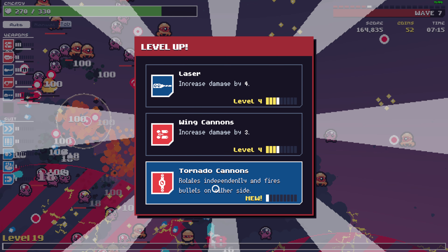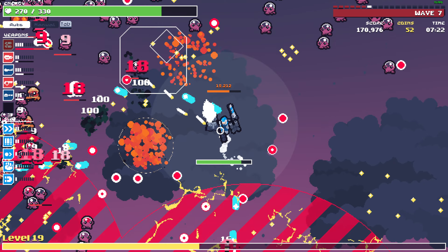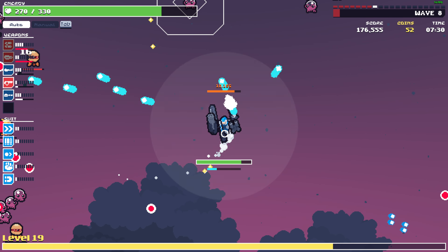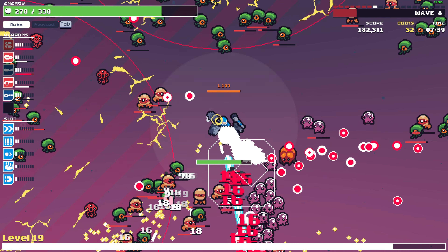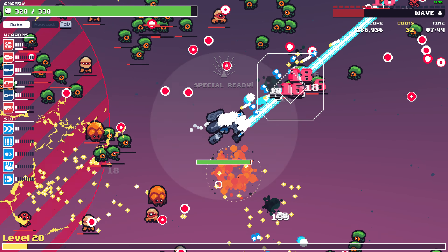Do I need the blaster? I'm not gonna grab the tornado. Wing cannons. It's now wave 8. We got the blaster. I think that's the problem with using the skill — after using the skill, all the guns are empty.